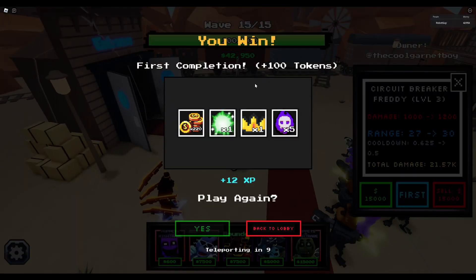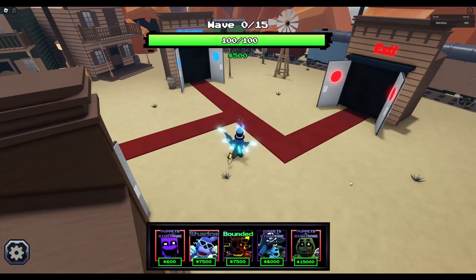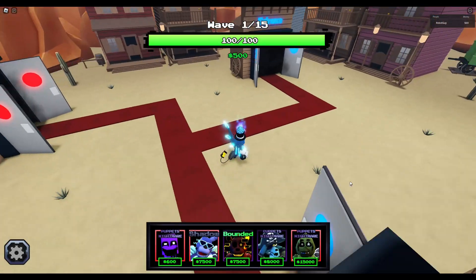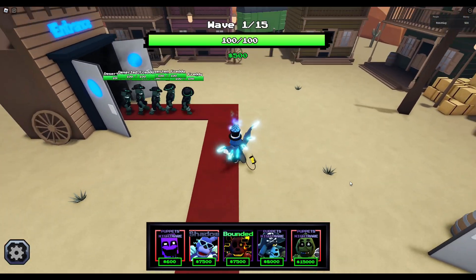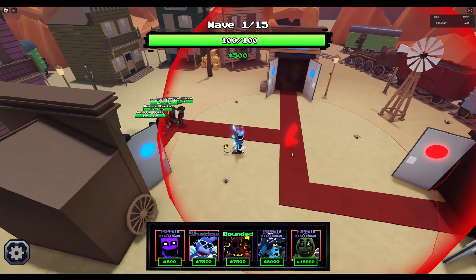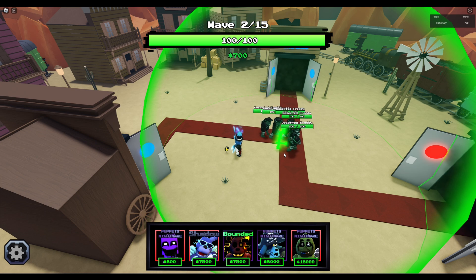First completion - we got 100 extra tokens. Now moving on to day two to see what it's going to be like on easy mode. Day two now has two entrances where enemies can come out. Spamming some guys here - need to skip so I don't take too much damage.